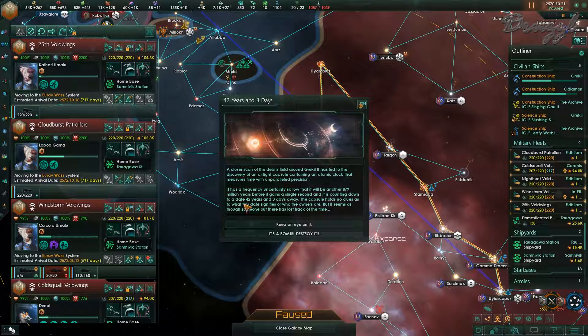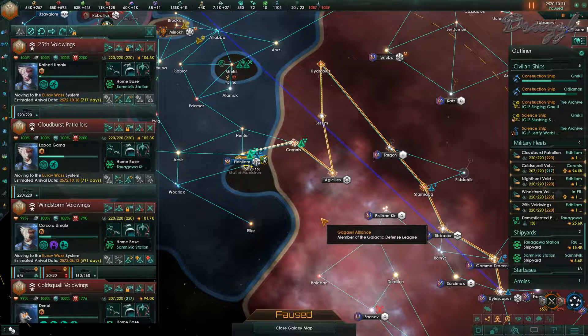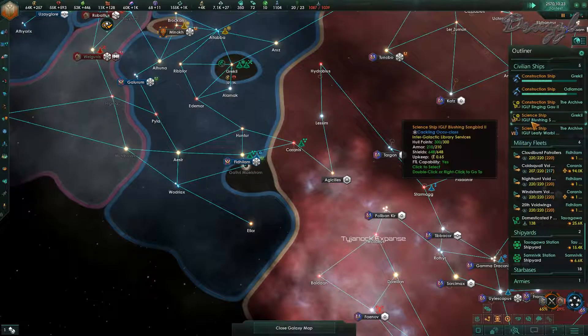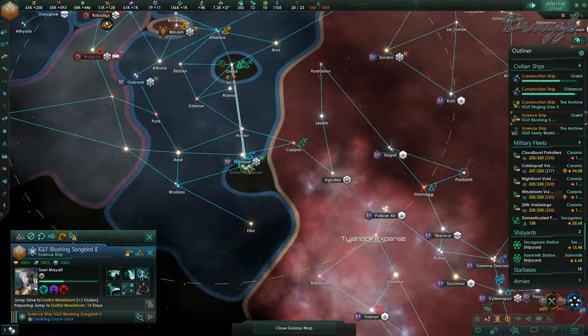42 years and three days - that's going to be after we win. It has a frequency uncertainty so low that it will be another couple of million years before it gains a second, and it is counting down to a date 42 years and three days away. The capsule holds no clues as to what the date signifies or who the owners are. Sure, why not - we'll keep an eye on it. Let's take the science ship and have it jump down here.